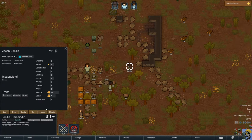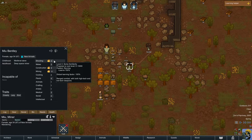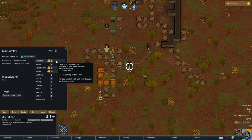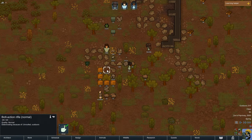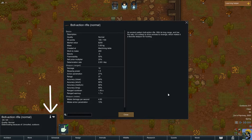Cycling through the other colonists: Yudo has a shooting skill of 3, and Mu has a shooting skill of 4 — she's our crack shot. We'll give her the best weapon, which is the bolt-action rifle. If you're wondering how to know it's the best weapon, click on it — it gets selected and shown in the lower left. Click the 'i' for information and it opens a detailed panel about the weapon.